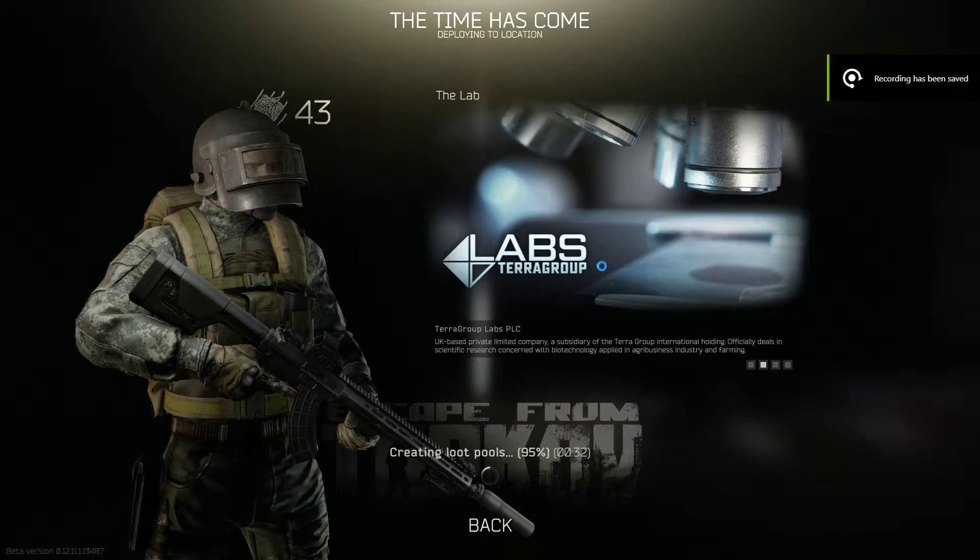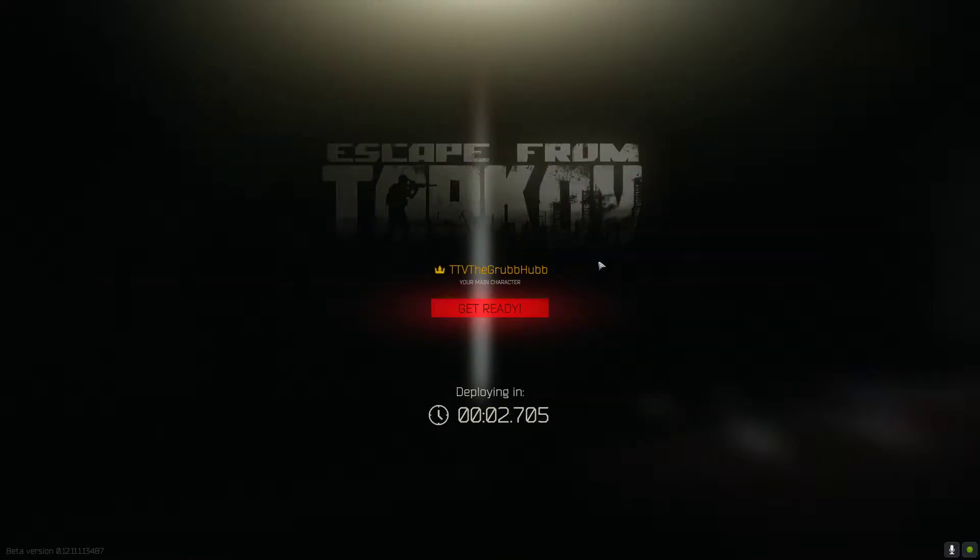What's going on, you guys? Grubhub's coming at you live. I've had a lot of questions recently from people who want to play Labs with new people, like: where does certain loot spawn, where do players spawn, what keycards are the best, what keys should I get first? In this video we're going to try to go through most of them real quick and show you guys what's going on.